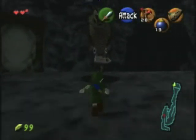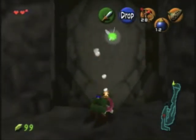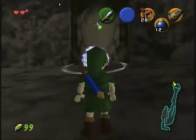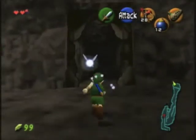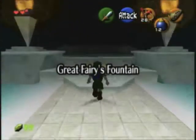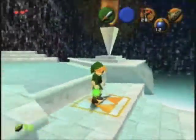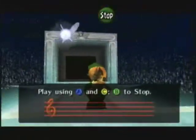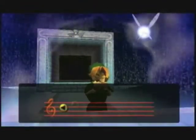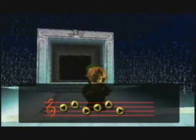So we get to the top of the mountain and — oh, you don't have to talk to him? What a nice change of pace. Let's just bomb this very unsuspicious door and go inside. And now for something completely different. Once again, we have to play the lullaby at ridiculous speed. The fairy should just not come out until you play it the right way — that would be a lot funnier.